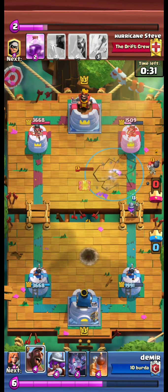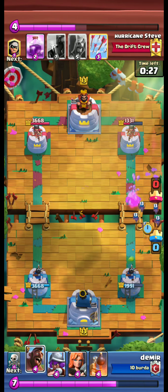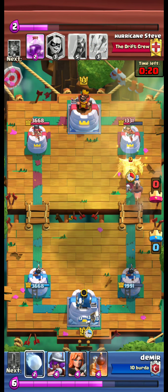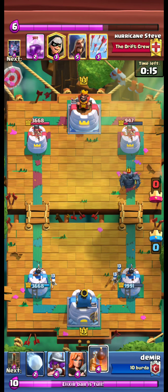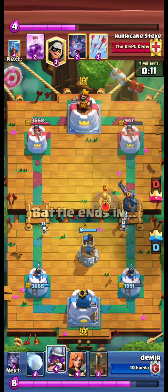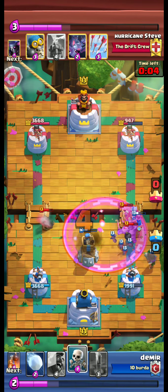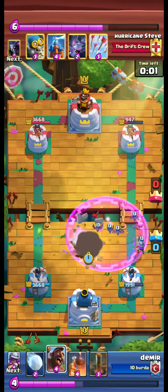We again use our earthquake. Our musky takes care of the bomber but cannot get a hit on the tower. We send hawk and get one hit. We plant the bomb tower. We are able to defend.